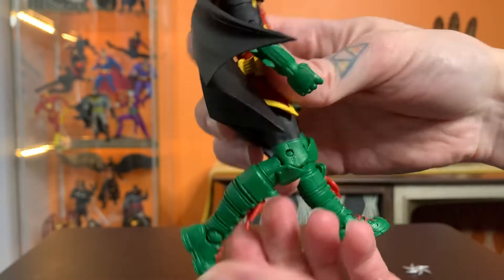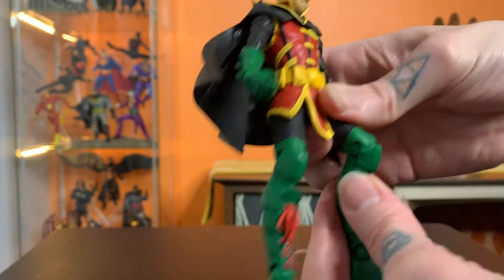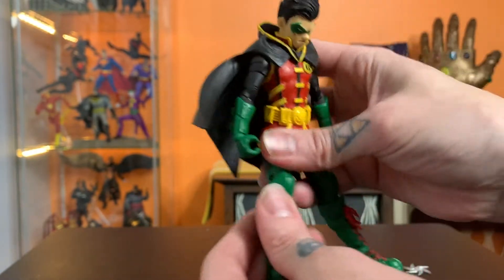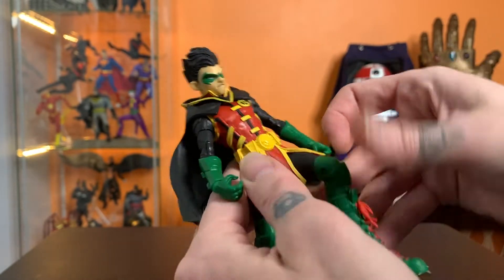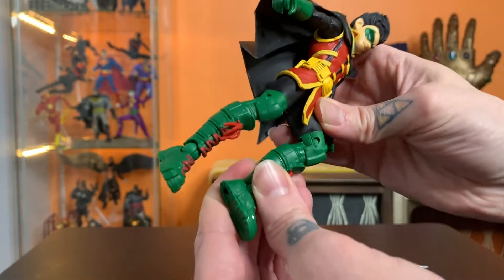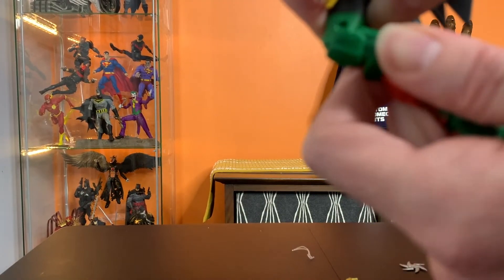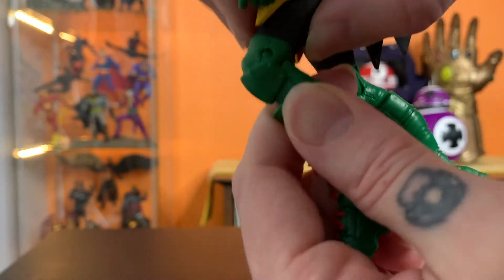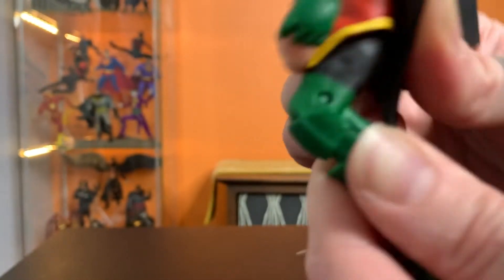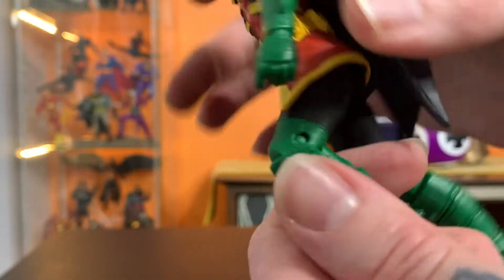I feel like I'm coming down hard on this figure, but I really like it — I've just got to talk about the stuff that's maybe not A+. I'm usually not an articulation stickler, and there are limitations, but it is hard to get past that for a guy who wants to be in a jumping pose who's a ninja. My starting point, if you're a mod person who needs more articulation, would be to shave down right there because it looks like that's what's hitting, and you could get a little more knee bend. Those knees could go a bit further but they're running into themselves.